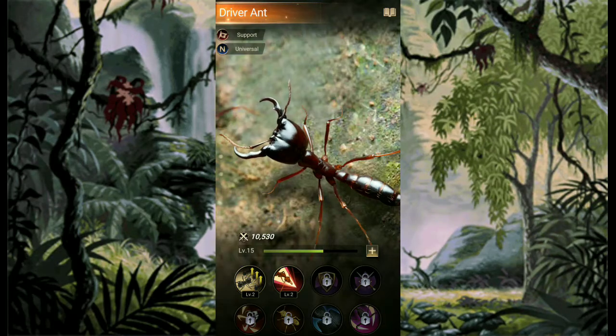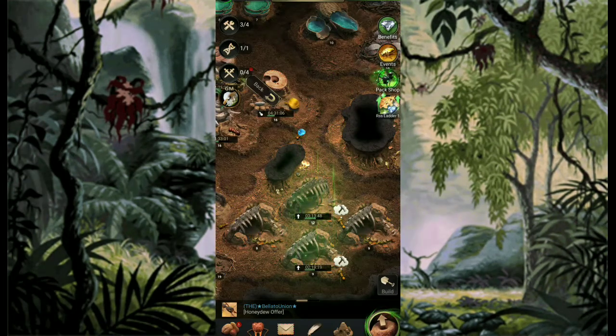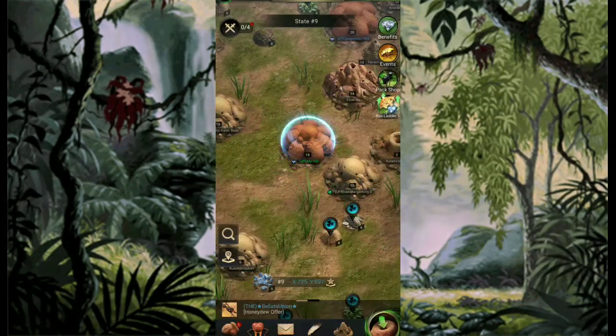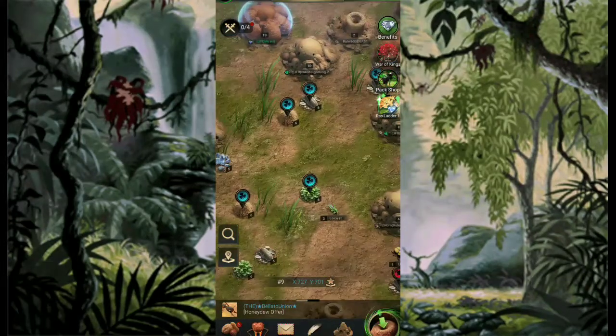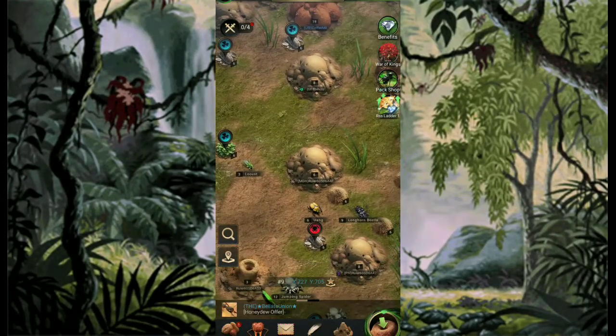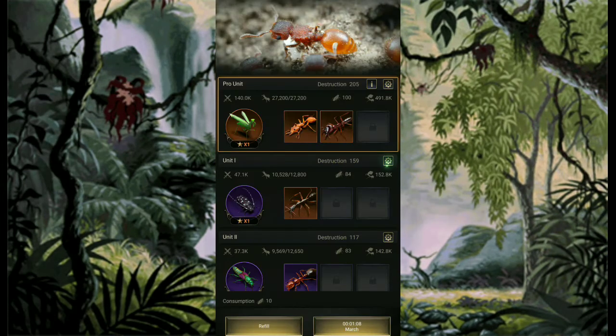Okay, this one is the driver ant. We will test these two on how they gain experience in attacking wild creatures. So look for a creature just close so that it will not be long in the time lapse. Okay, that one — longhorn beetle, high attack. So march.